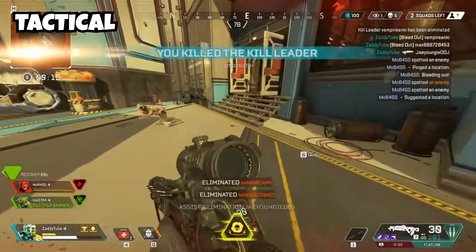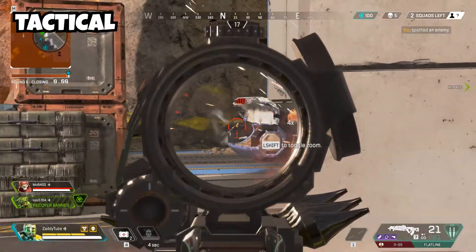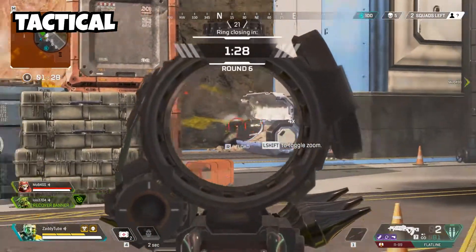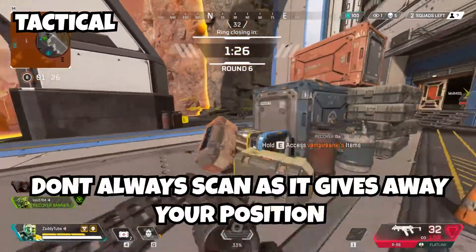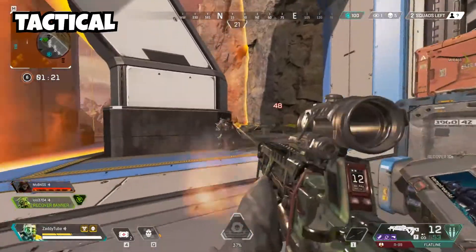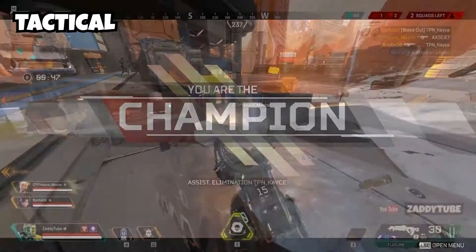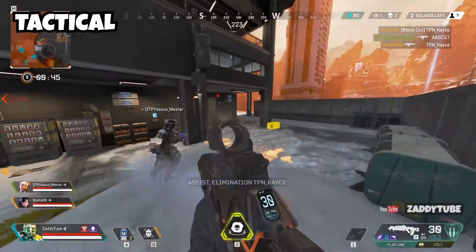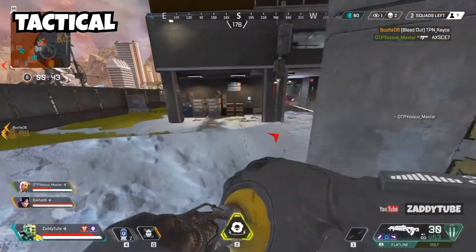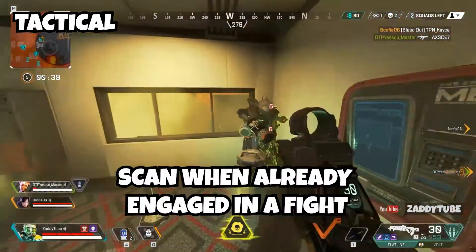It will show you everything even behind walls. When you go to a new location, you must scan the area to see if there are enemies there or not. But you should not always do this, because if you scan the area and there are enemies, they would get scanned but they would know your position as well — they will come right towards you and kill you. So the best thing to do with this ability is to scan the enemies while you are already engaged in a fight with them.